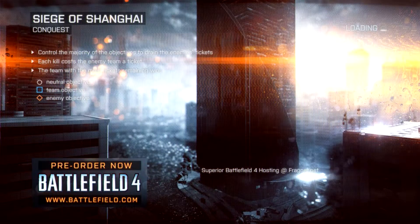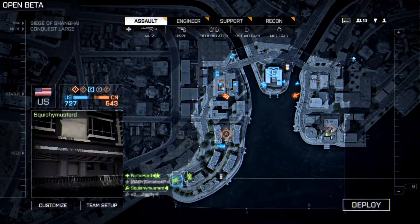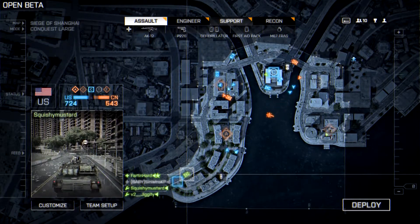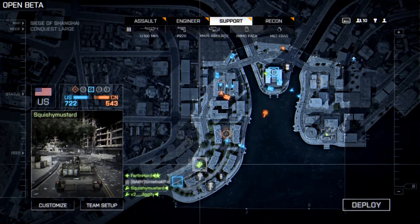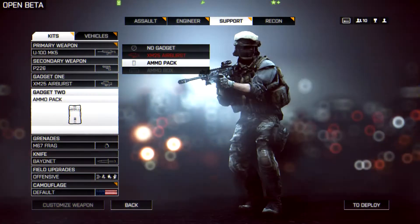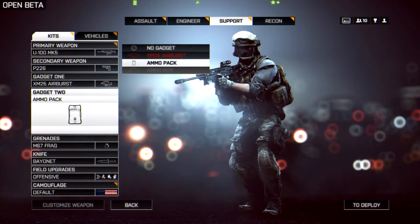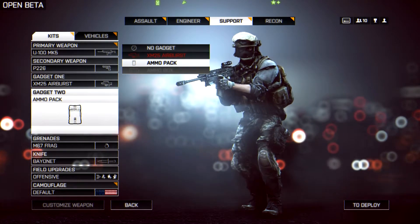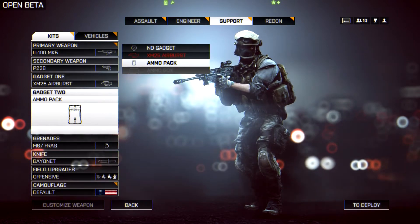I'm joining right now, it's on the loading screen. Here we go, I'm in your squad. Tonight I'm gonna try and get the ammo crate or whatever it's called. Yeah, I was working on that and then I got distracted by shiny things. I'm gonna try and get that ammo box.